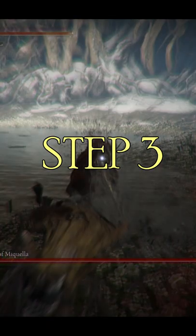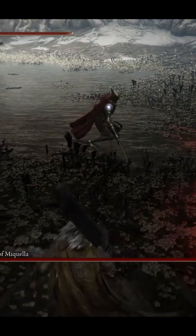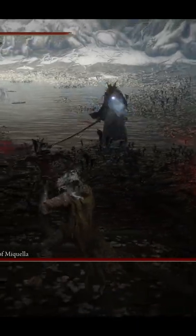Step 3. Keep applying pressure. Wait to see if she engages, but if she walks around for any amount of time, you're probably having an opening to attack.